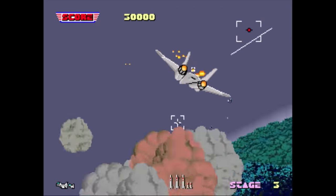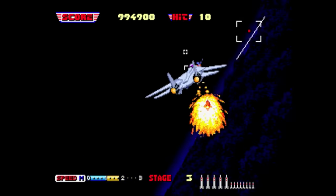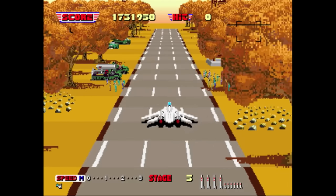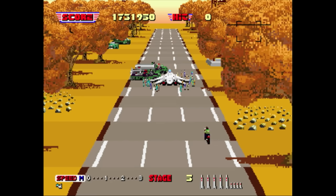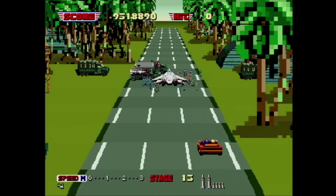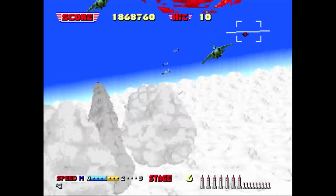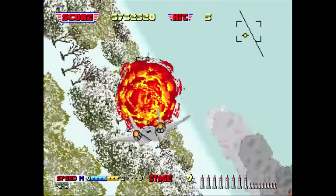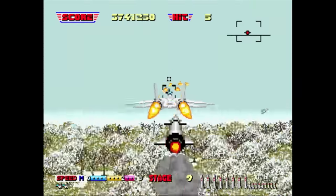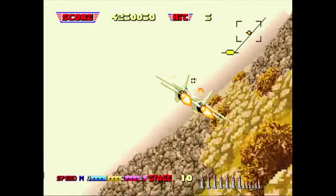Stage 3 in Afterburner 1 is kind of a grayish overcast stage, whereas the same stage in Afterburner 2 is nighttime. Also added were cool scenes where you can land at a base and get your weapons replenished, then the motorcycle from Hang-On or even the Ferrari from OutRun zooms by. They also added a throttle so you can slow down or even turn on the Afterburner for some super fast speed. This is needed because now the missiles in the enemy aircraft can sneak up right behind you.